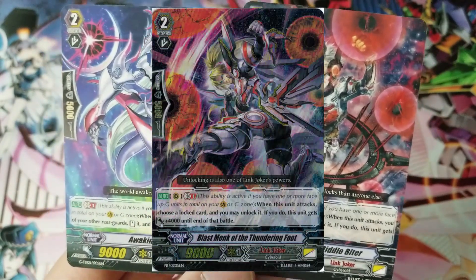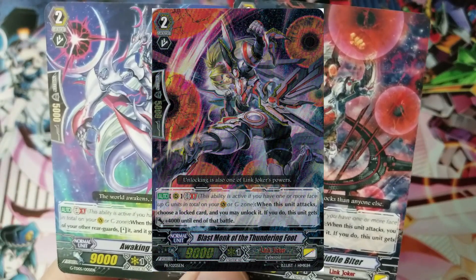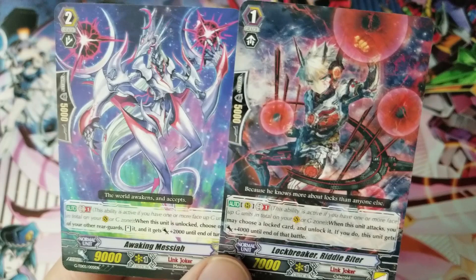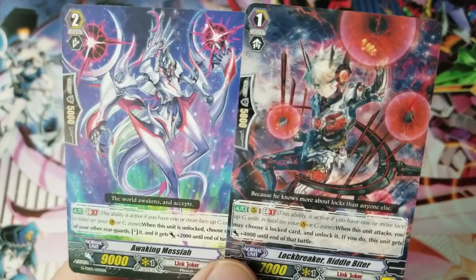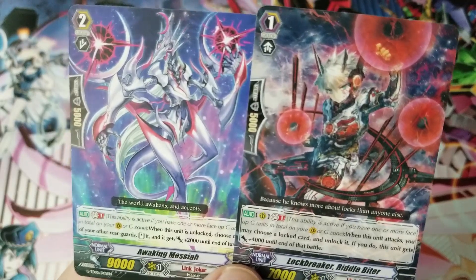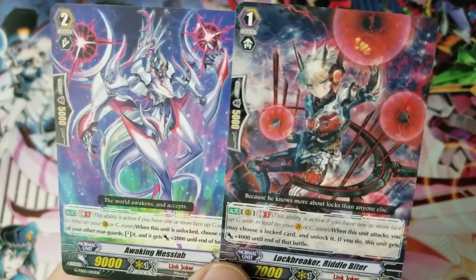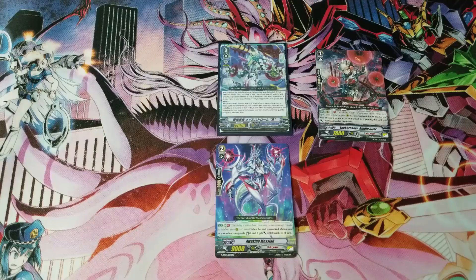That's where the second card on the right comes in — cards like Lock Breaker and the Monk. On attack, these cards can choose one of your locked cards and unlock it, and if you do, this unit gets plus 4k until end of battle. The key component is that on attack it unlocks Awakening Messiah, Awakening Messiah then stands any unit, and you can re-stand Lock Breaker.